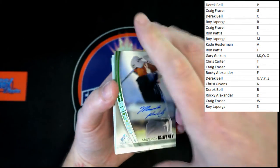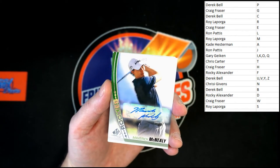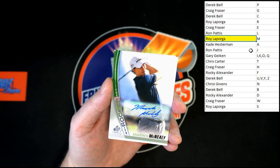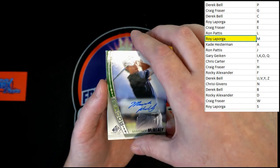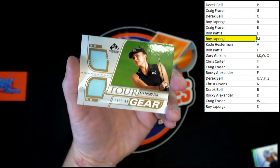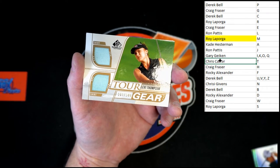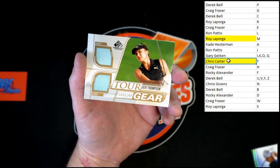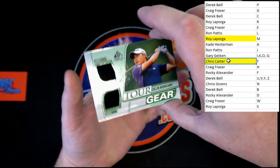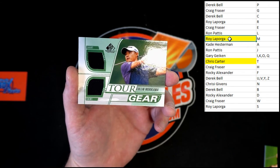We're starting out — Maverick McNeely rookie, going to Roy L. Coming to Roy L. Let's check and see if that's numbered — do not see a number on there. We got Lexi Thompson Tour Gear, 107 of 149, so that would be going to last name letter T — Chris C, that's coming to you. Up behind that, another Tour Gear — this is Colin Murakawa, and that's going to last name letter M — Roy L, that's coming to you.